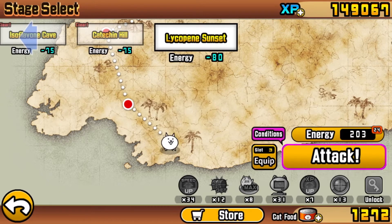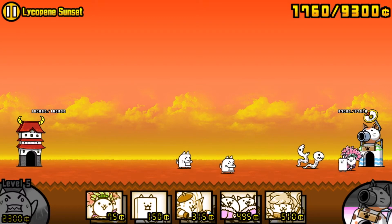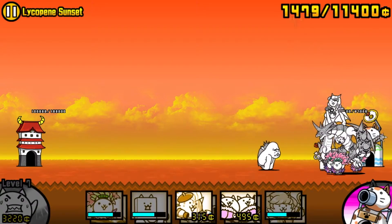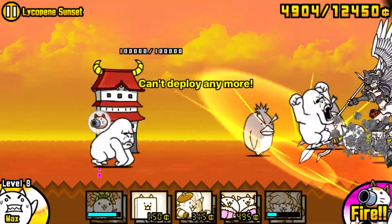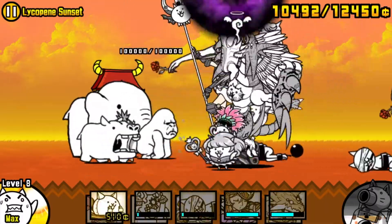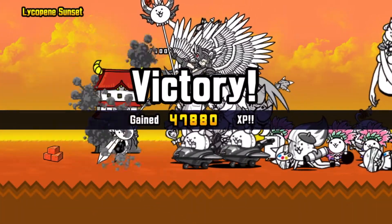On to Sunset - this is the one with no specific enemies, no traits. It's an interesting one because you have nothing that's going to be extra strong. We're gonna do the same as before - save up for Bahamut, send him out, and he's just gonna shred through every single penguin and gorilla that comes at us. Supplement him with a Valkyrie and Paris cats as usual, make sure you've got enough meat shields to protect him, and they're gonna tear through everything including those elephants. Easy dub on Sunset.